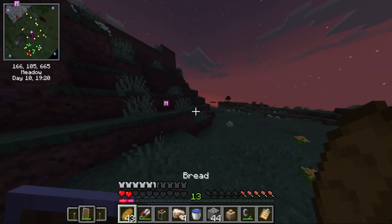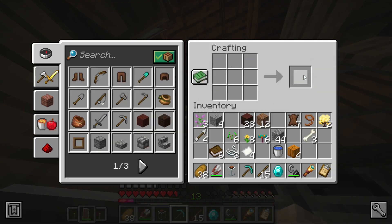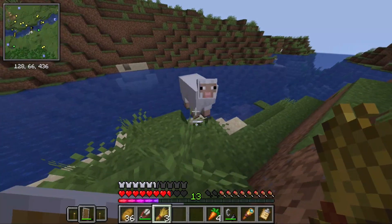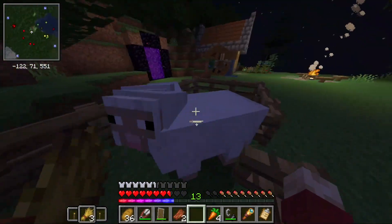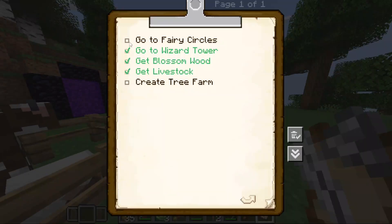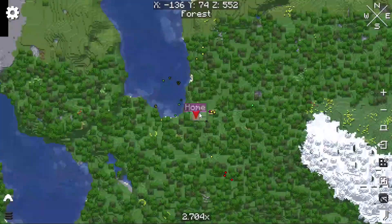Oh man, I broke the flag. All right, now let's send these diamonds and emeralds down. Let's build a quick pen for these animals and get them in here. Now that we've got those done, all we need to do is go build the tree farm, which unfortunately we need iron for, so it's time to go mining.